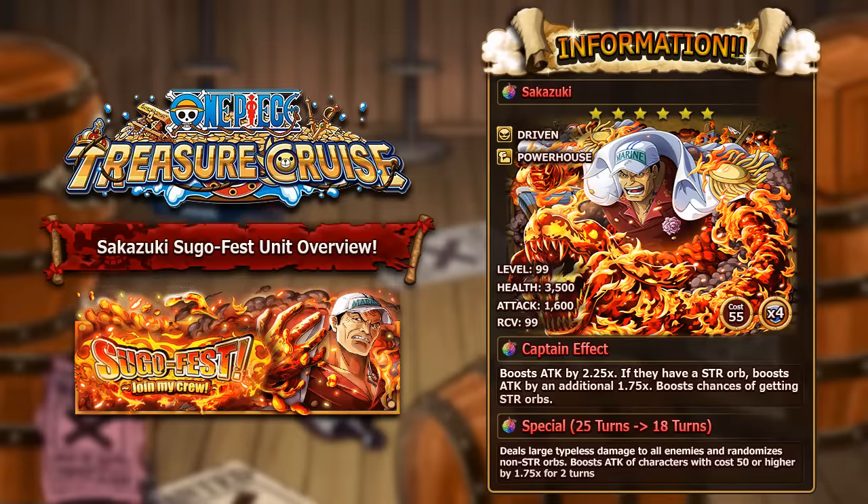And now we've finally arrived at Sakazuki, the legend of this batch. This man is very very powerful — the damage output is insane. He is a six star strength driven powerhouse character and at max level at level 99 he has some of the craziest stats ever seen: 3,500 HP, 1,600 attack and 99 recovery. With max cotton candies that's 4,000 health and 1,800 attack — the highest attack in the game and health through the roof.